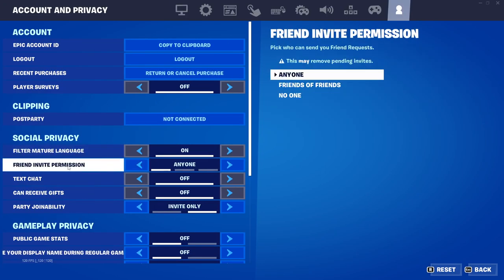From the Account tab, make sure that the setting called Friend Invite Permission is set to Anyone. If it's set to anything other than Anyone, you won't be able to send or receive any friend requests. So this needs to be set to Anyone always.